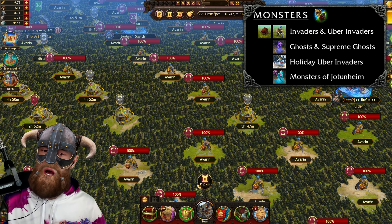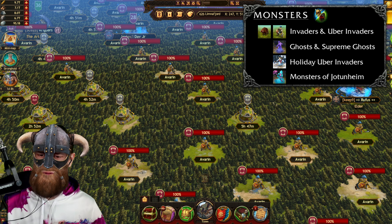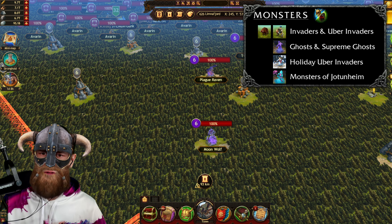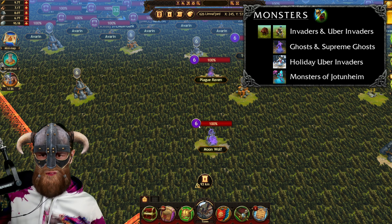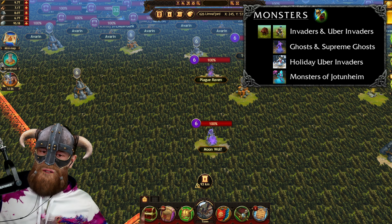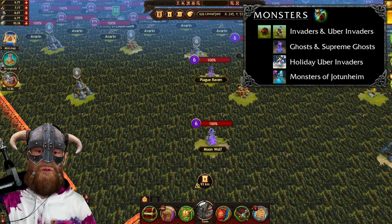The next monster I'd like to talk about are ghosts. Let's try to find one. Here we have a few ghosts: a Twilight Fox, a Plague Raven, and a Moonwolf. These three are level 6 and have 100% health points.